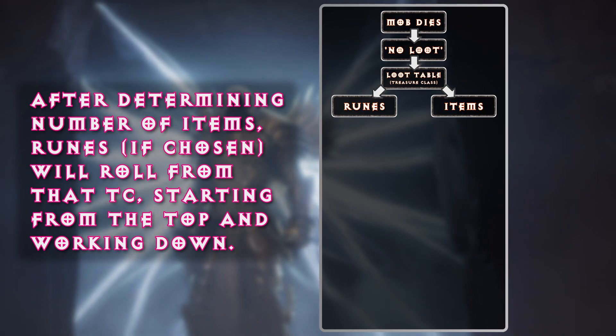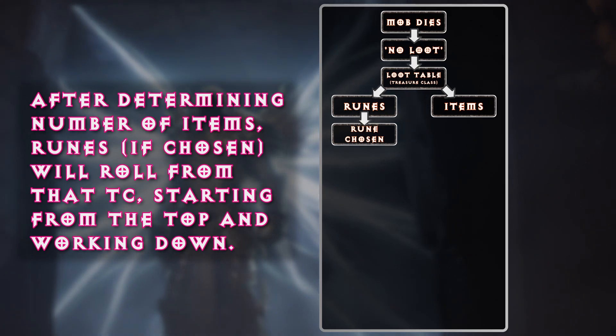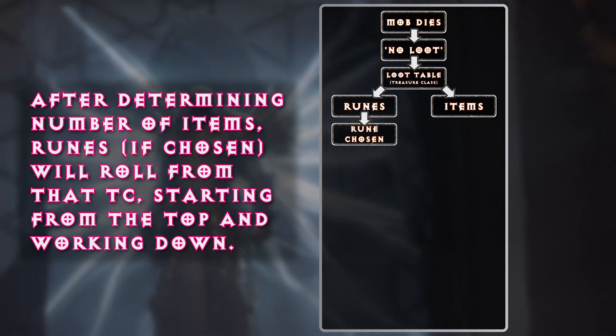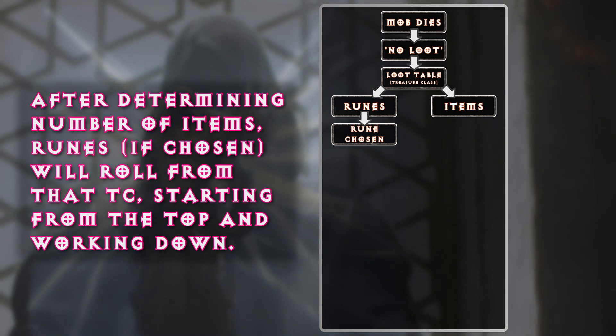How many of them are going to be runes? How many of them are going to be items? If runes are selected, an RNG dice roll starting from the top at Zod starts to go down, and whatever it lands on, that's the rune you're going to get.